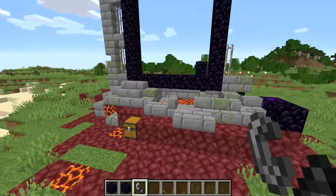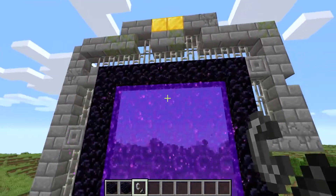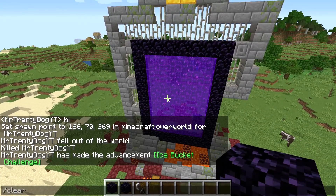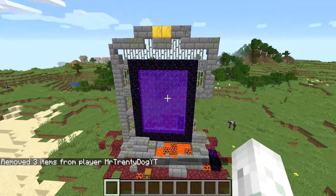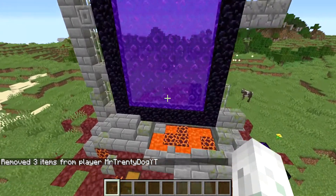I'm trying to make a perfect one. Those crying obsidian blocks on the side look perfect. I just completed it — let's clear items. Look, we just accomplished it and made a completed ruined portal!